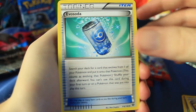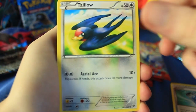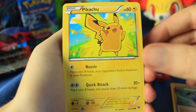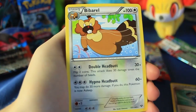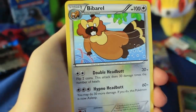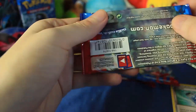Here we have Cassius, there's Evo Soda, Quilladin — I always thought Quilladin was kind of funny, like it's kind of round. Kind of reminds me of Sonic for some reason. We've got a Taillow right there, there's Timburr, Pikachu, Dark Energy, got a Weedle, we've got a Delcatty reverse holographic, and a Beedrill. Is he grabbing onto that little pink grass? He's kind of grabbing onto the card frame even — he just likes grabbing stuff, I guess.